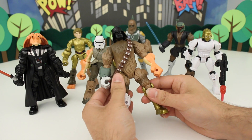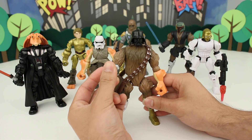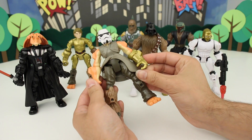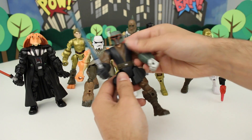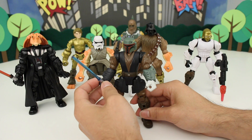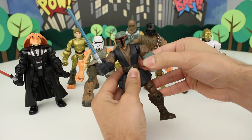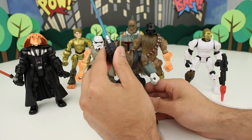Here we have Darth Wookiee: 'I seem to have lost my body and I've been transplanted onto this Wookiee. Good thing is that Wookiees are very tall and very strong, so I've not lost any power.' And here's a crazy mashup — Jar Jar with Stormtrooper helmet, C-3PO's arm, and a Chewbacca leg. I don't even know what to call this guy. And we got Boba Fett: 'I seem to have lost my armor — I think it got stolen by a Wookiee — but at least I found this lightsaber. I can still go hunting.' Adventure Toys, you have the worst impressions in the world!